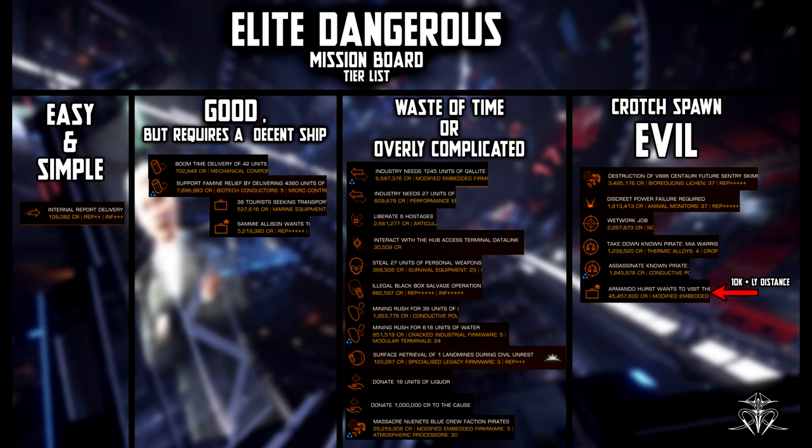To spare you time, I put four categories of missions on screen: ones that are simple and good, decent ones that pay but require a better ship, overly complicated ones that are plain wasting your time, and the devil's crotch spawn — completely unbalanced. Career missions are the easiest and good for pay, so go for those for now until you get a better ship and can advance to trade or passenger missions. Passenger missions are the same except the cargo complains about flying too slowly or too bumpy, and unlike actual cargo you can't jettison them out of the airlock.